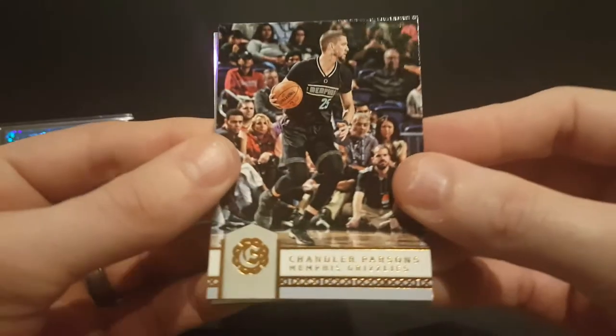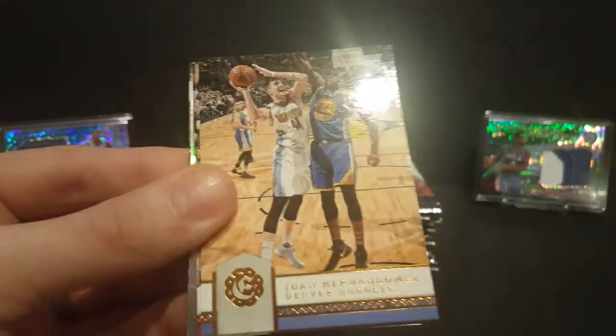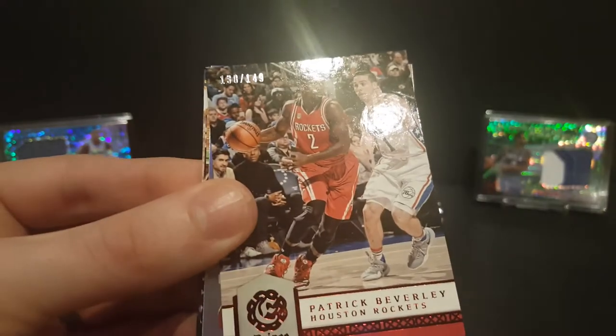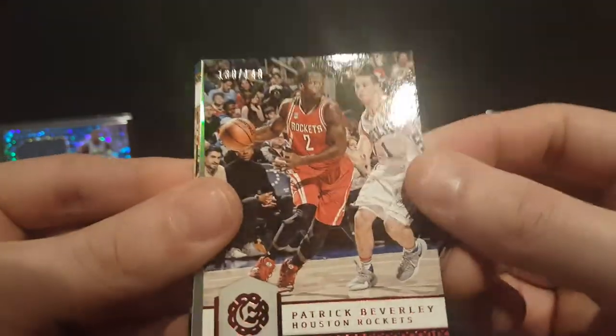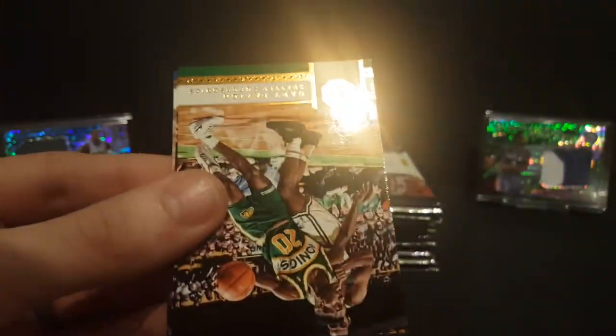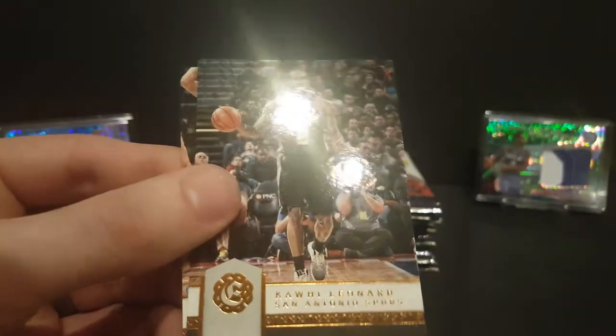Got a Chandler Parsons, Juan Hernangomez rookie card, Kent Bazemore. Got a Prince parallel numbered to 149 of Patrick Beverly, a crusade of Tim Hardaway Jr., Gary Payton, Kawhi Leonard, and Carmelo Anthony.